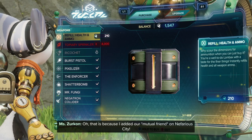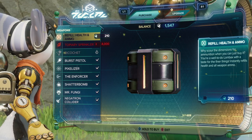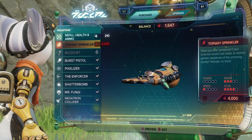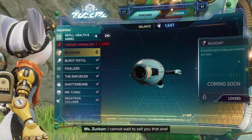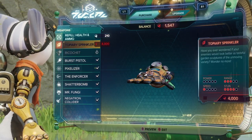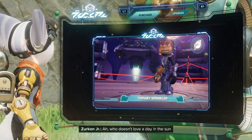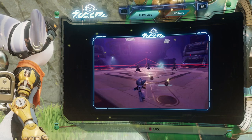That is because I have a mutual friend on Nefarious City. I love Mrs. Zircon so much. It looks like they have a bouncer-type weapon coming up soon. Well, I cannot wait to sell you that one. The icon name makes me think bouncer — but what does this do? Can I preview it? Yes. I love these previews.